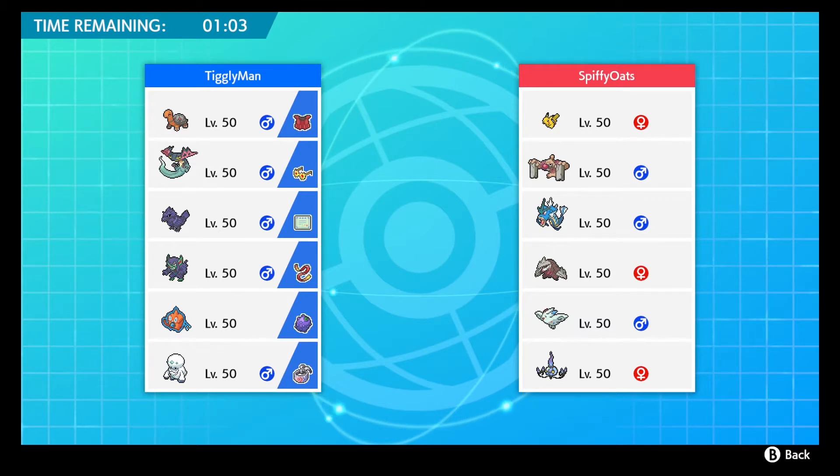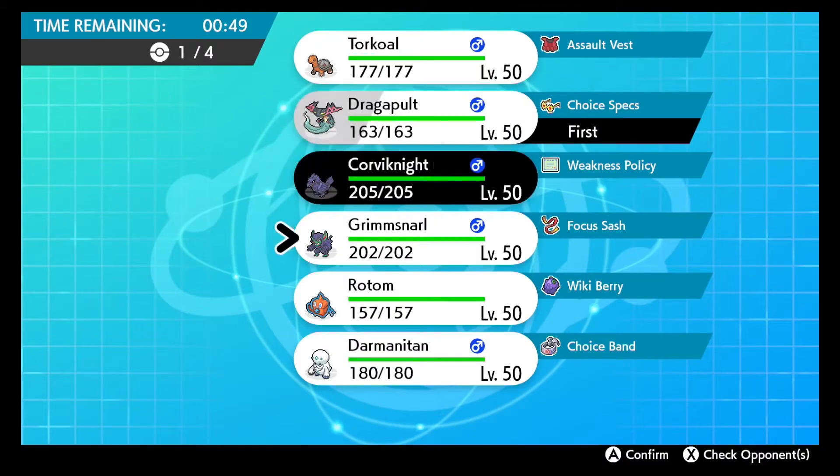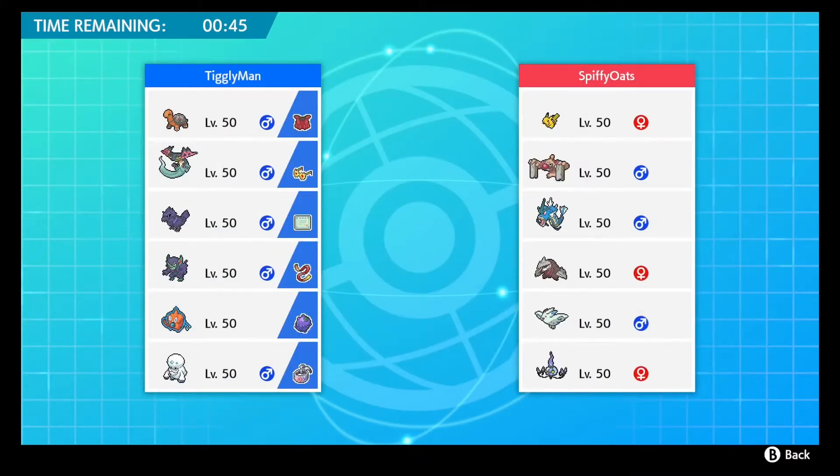Conkeldurr is always looking scary because if he's Guts or Iron Fist that Mach Punch will OHKO Darmanitan without a screen up. Gyarados as always looks like a big threat. There's also Excadrill, which I believe is Mold Breaker because there's no Tyranitar to set the sand. So I go leading Dragapult and Darmanitan as heavy offensive threats to KO whatever is going to try to hex me.